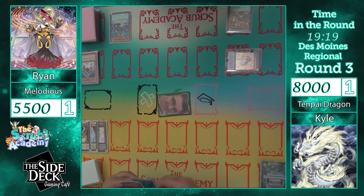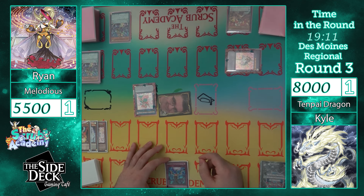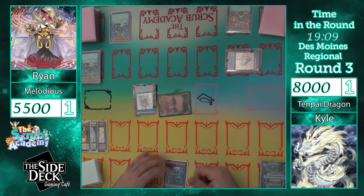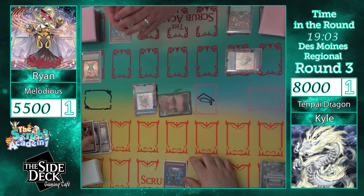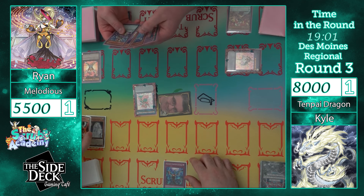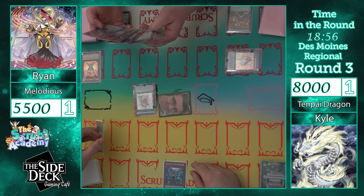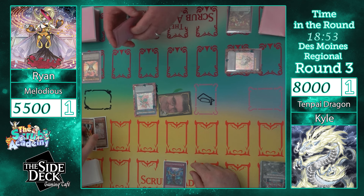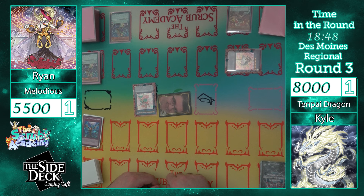Activate the fuse — sure. Special Summon because you control Melodious, correct? What does this one do? They all gain — all light fairies? All fairy type monsters gain 500 attack and defense.